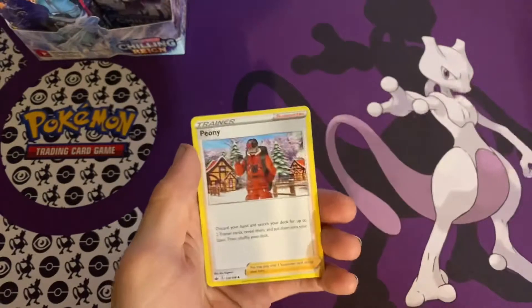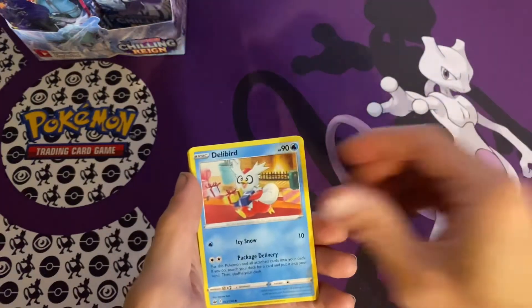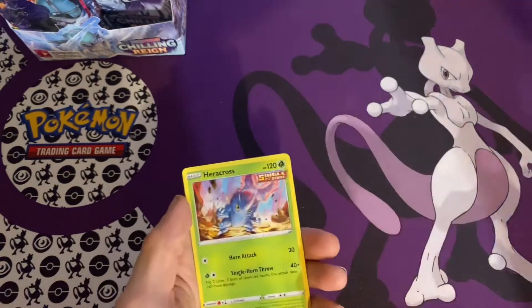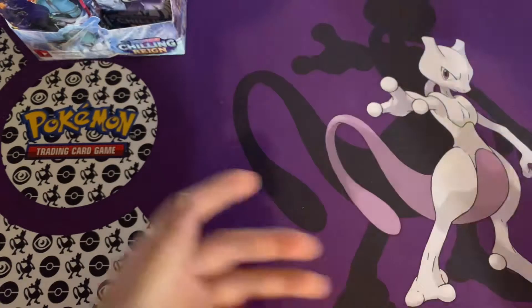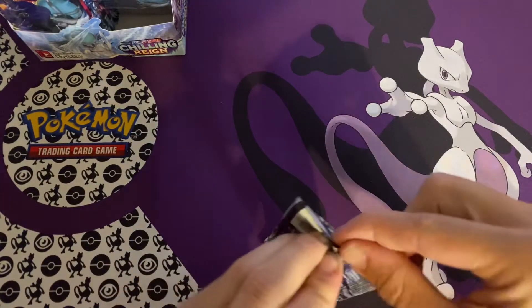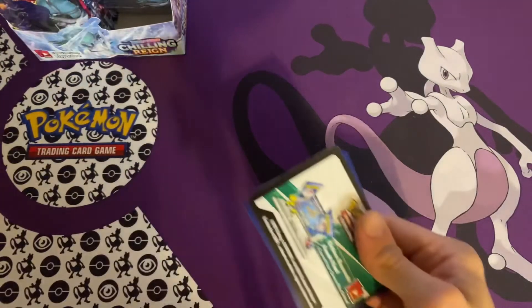We got a Water Energy, Peony, Galarian Chestplate, Caitlyn, Koffing, Delibird, Galarian Farfetch'd, Porygon, Heracross, Shaman — nice, reverse there — and Scolipede. All right, still got a few packs left to go. Let's see if we can at least get an Articuno and a Zapdos.